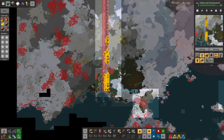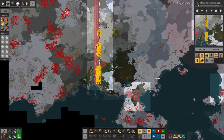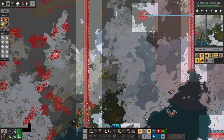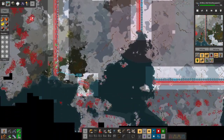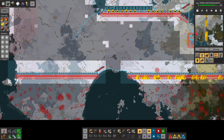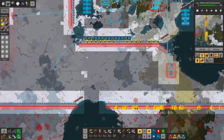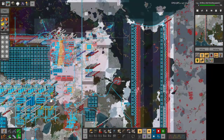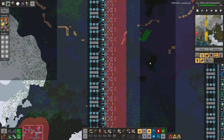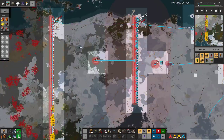The wall is complete, pretty much. We have more coal, more iron. We actually already had some coal in the territory we've taken. Probably should take advantage of that. So we've got some mines to make.